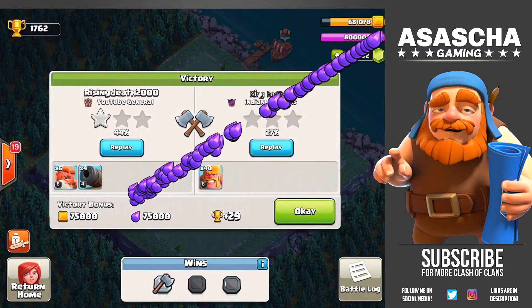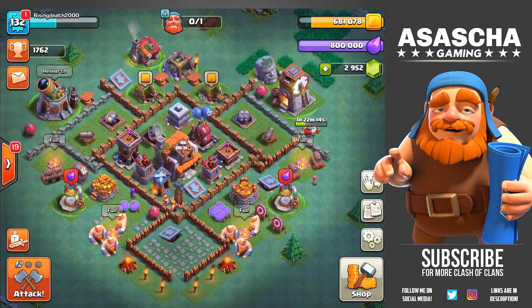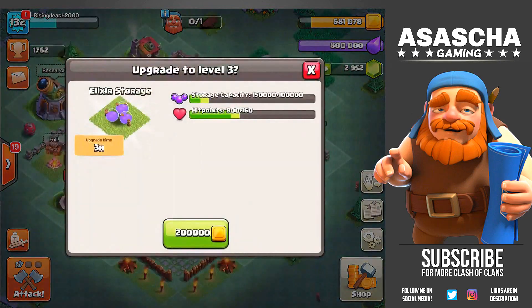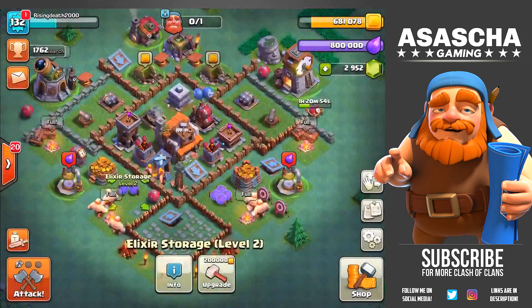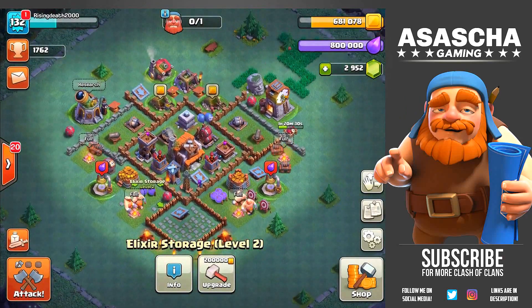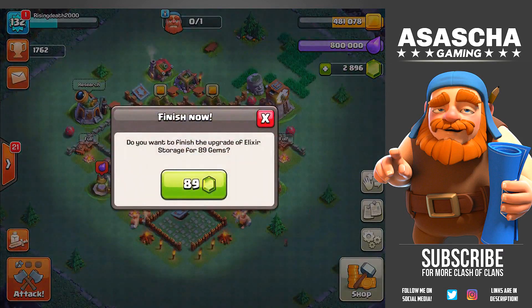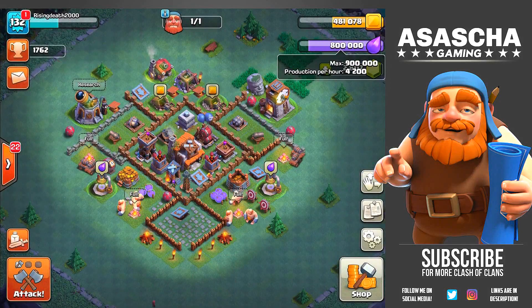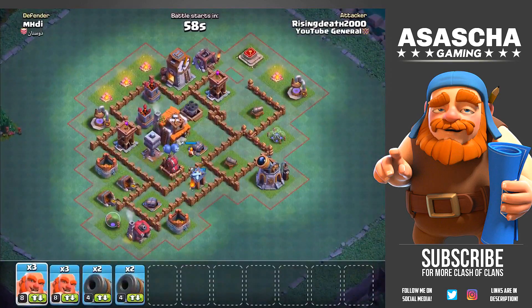Oh no — no way you guys, oh my god. This video literally took a 360 turn. Just look at my elixir storage — it's full! That means I have to upgrade my elixir storages first. This is going to cost me like a ton of gems. I am so disappointed. I'm going to have to spend quite a few gems right here. There go a couple of gems, there go even more gems, and hopefully we can now hold 900k — and yes we can. That was about 150 gems just because we messed up with our loot.